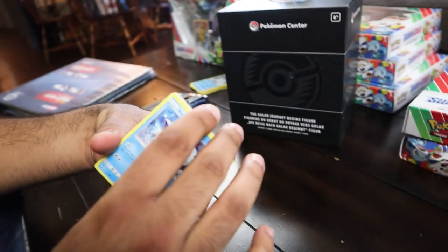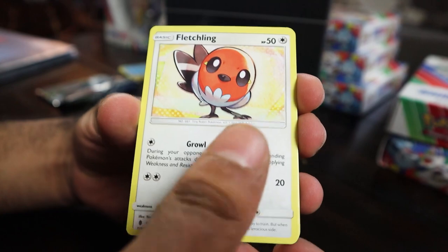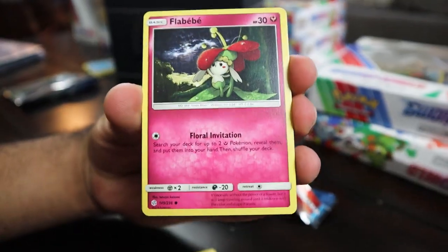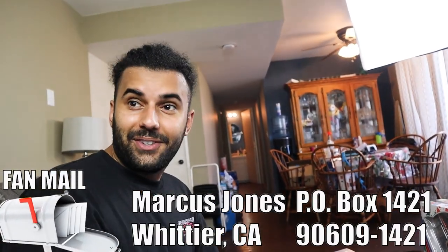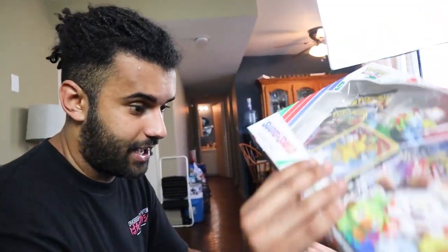Now we're getting into the Guardians Rising. Pretty much the only things I'm looking for out of here are those secret rare energies or some rainbow rares. We got Alolan Volpex, Beldum, Hatanl, Fletchinder, Alolan Geodude, Pancham - that's Guardians Rising. Then Nosepass, Leo, Flebebe, Sphil, Wellmore, and Bravery. So that's our first box for Sobble - that wasn't bad, that was real good. We really got lucky in the Rebel Clash with two Ninetales. That's the first box - let's get to the next box.